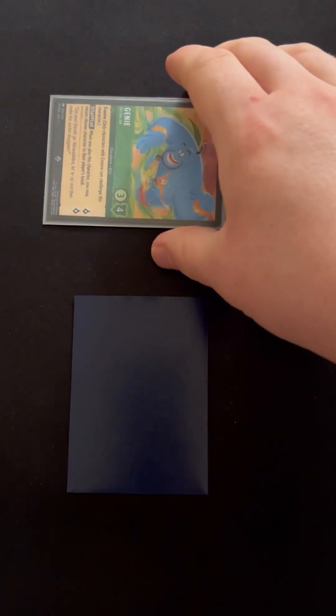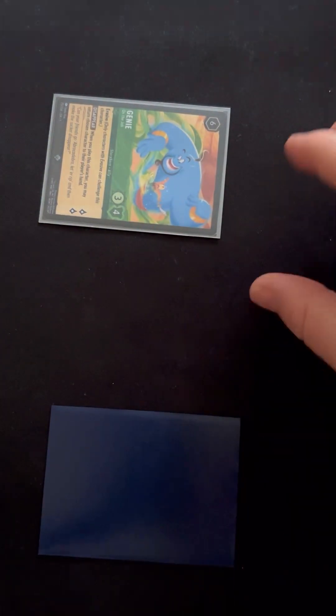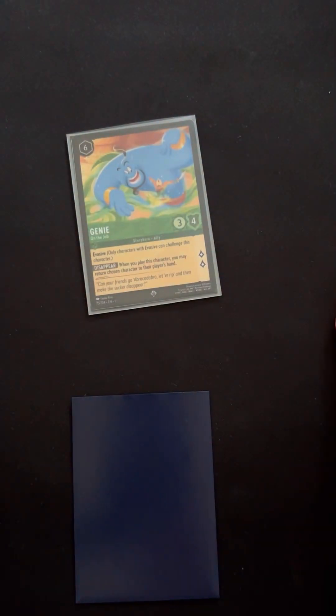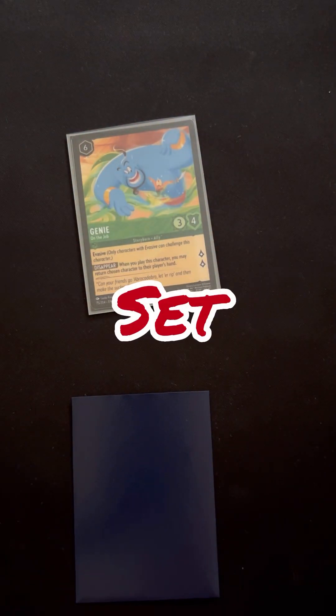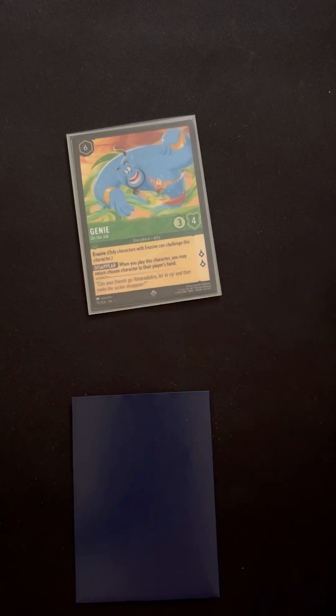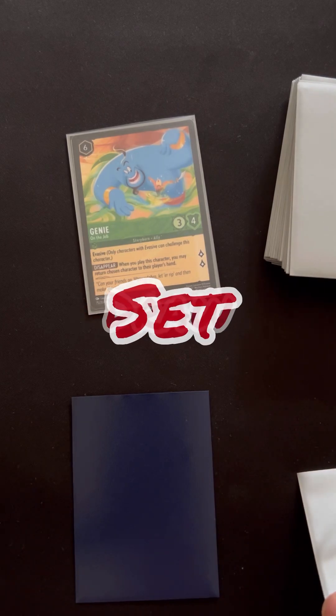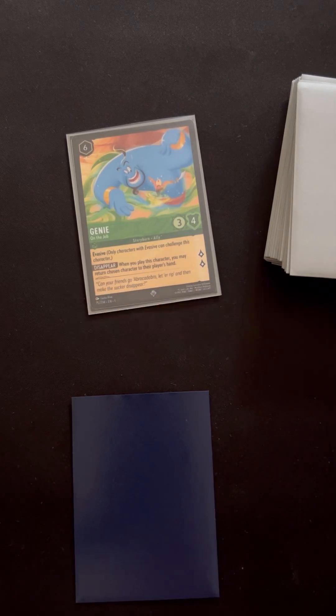At the beginning of your turn you ready all of your cards. If you had an exerted or tapped character, at the beginning of your turn you would ready your cards, set to see if there are any upkeep abilities, and then draw a card. So that's ready, set, draw — very simple, very clean.